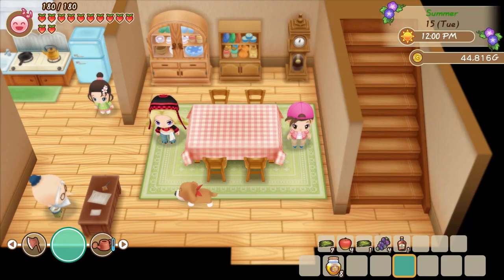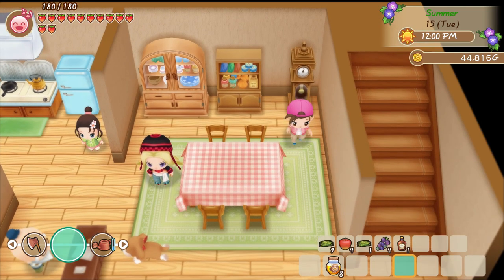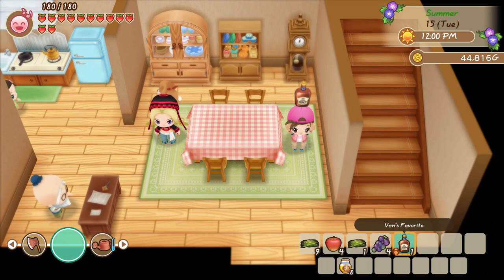Hey everyone, and welcome to a little side video where I'm basically going to explain the money-making trick in Story of Seasons: Friends of Mineral Town. With this trick, you can earn about $50,000 to $60,000 a day pretty easily, and it all revolves around this item: Van's Favorite.